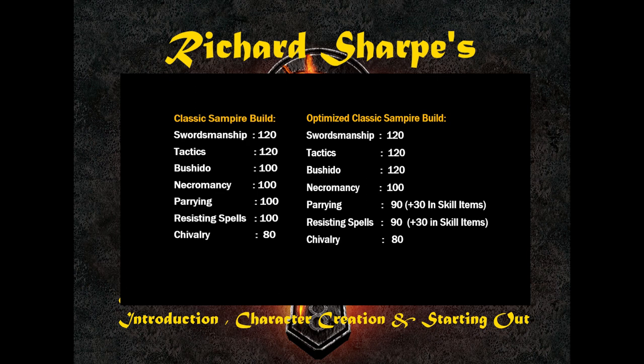The reason swordsmanship is preferred is that there are many high-damage weapons that fit with the Bushido abilities you'll get as a Sampire, such as the double axe or the radiant scimitar. You can use fencing, macing, or even archery — though the archery template would look a little different. For this tutorial I'll stick with swordsmanship; in my opinion it has the best results, you do the most damage, and the weapons are easy to make and find.